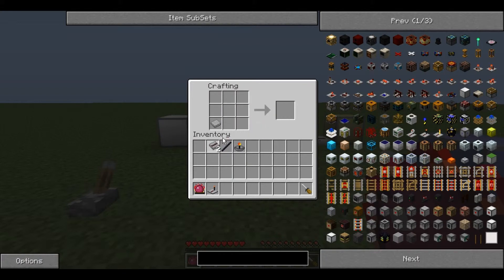Then you place the Stone Wafer in the bottom left, the Wire across from it, the Obsidian Stick above the Wafer, and the Receiver Dish above the Stick to produce a Wireless Receiver.